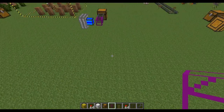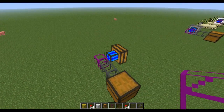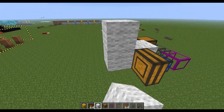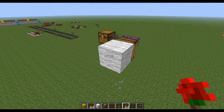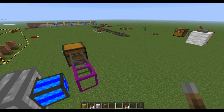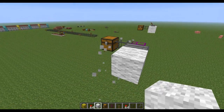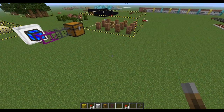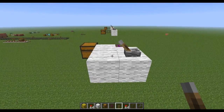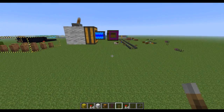It turns out obsidian pipes can suck in a larger area if they're powered by an engine. I really want to figure out what is the maximum range based on the engine. No one has really done this in a three-dimensional viewpoint. I've seen it in two dimensions, but it's really important to do it in three dimensions. So I have these about five blocks up, and we'll be using flowers.